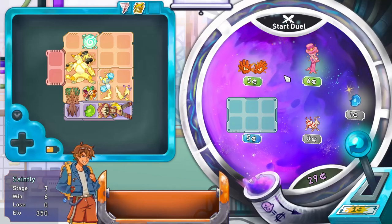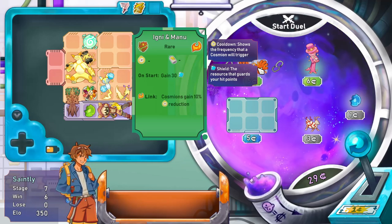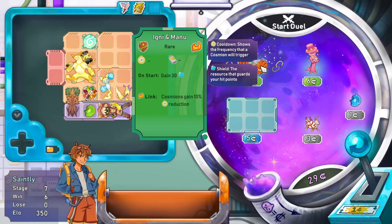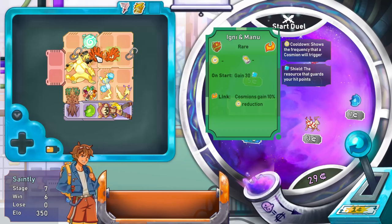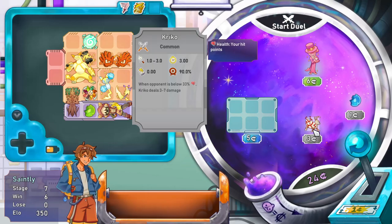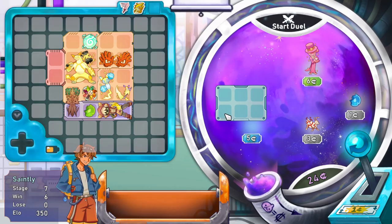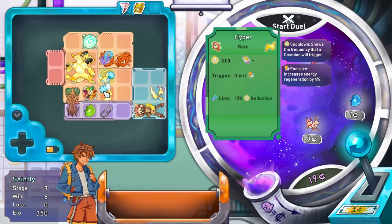I'll get the coins. What are you? Igni and Manu - on start, gain 30 shield. Linked Cosmeons gain 10% cooldown reduction as well - that seems handy. Pun, totally not intended. Crico - Shield Zone: gain five shield per Cosmeon inside. We could have just suddenly turned this into a shield build - let's move everything across.